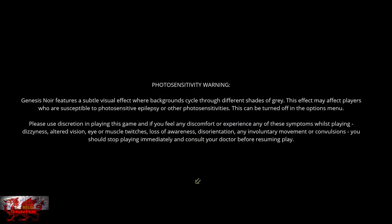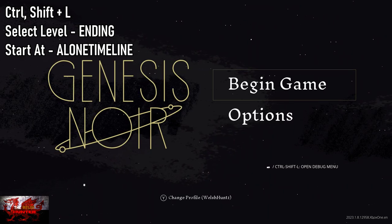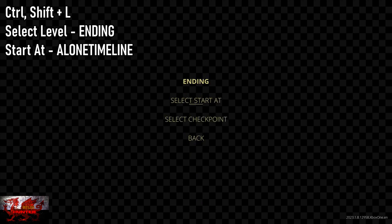We are going to get the final two base achievements and then the final three DLC achievements. On your keyboard, you're going to press Control, Shift and L to Select Level. Go down to Ending - should be close to the bottom. So: Control, Shift and L, Select Level, Ending.